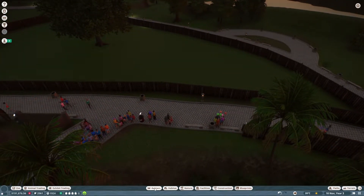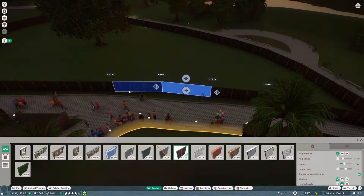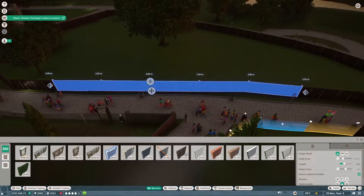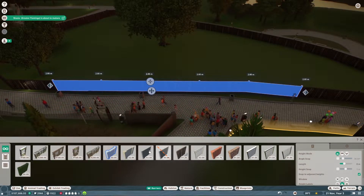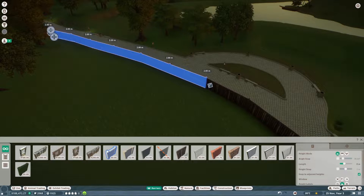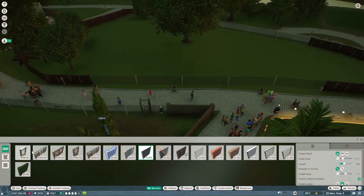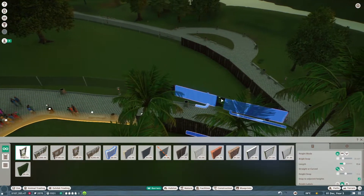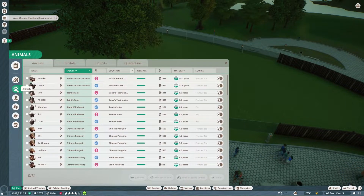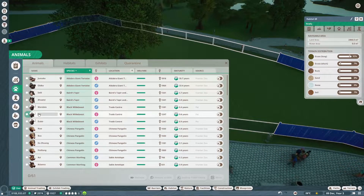So we have some wildebeest. Shall we just do the two-way glass? So if we do some there, and then we do some over this side as well — perfect. Let's put in a door and we're largely good to go. Does it say how much space this has? 2,400 square meters — which is loads. That's perfect.